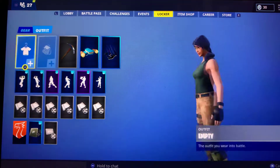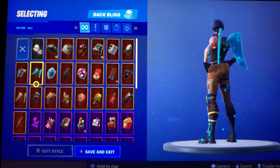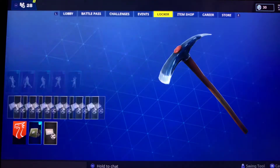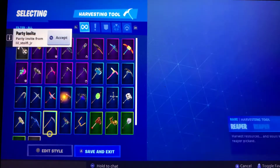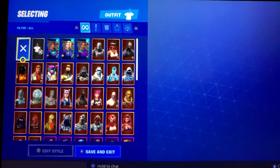So the first one, you can use the default skin with the Wolf Pack. I've seen lots of people use this, and I always really get wrecked when people use this. But if you want to add a pickaxe in, you can do the Scythe, and that's a tryhard pickaxe.